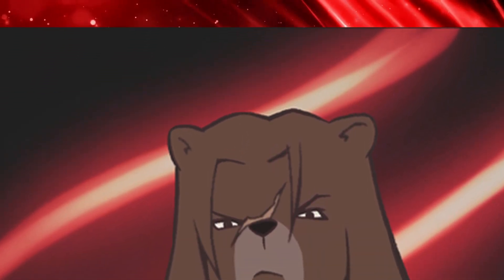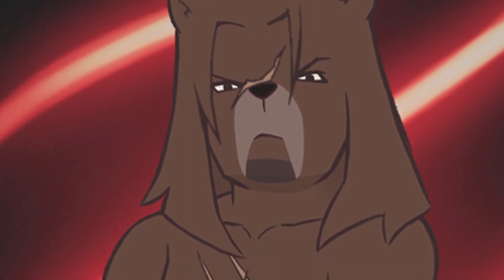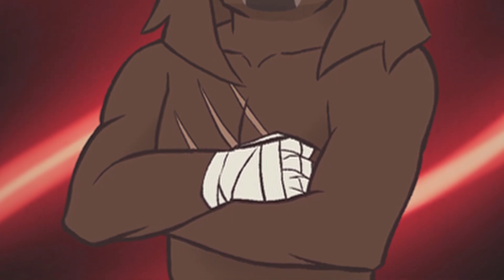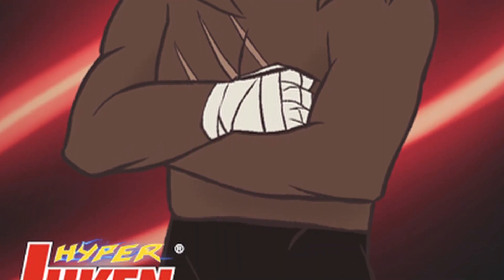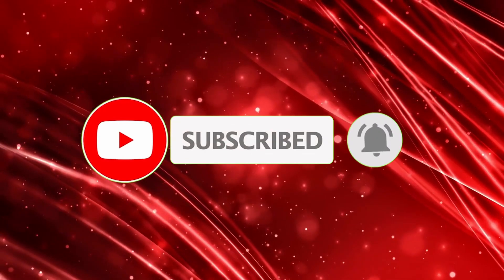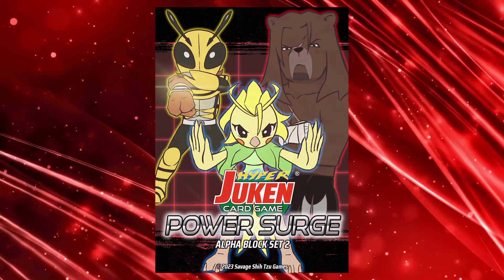Mark is a physical powerhouse and very symbolic of a heavy fighter in Hyperduken. He may not have the most fancy of moves, but is fun to play and hits like a truck. Your opponent will need to know how to handle a Mark matchup, or the game is going to be over very quickly. Thank you for watching today's preview video for Hyperduken Alpha Block set 2, Power Surge. Remember to like, subscribe, and share to keep up to date with Hyperduken card game news and content. Come back next week when we look at the second character for Power Surge, De-Stinger the Wasp.